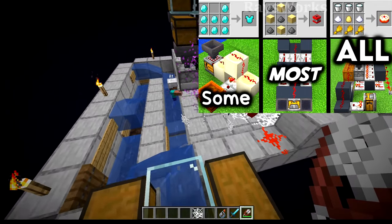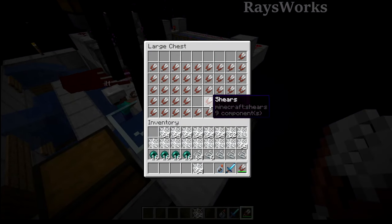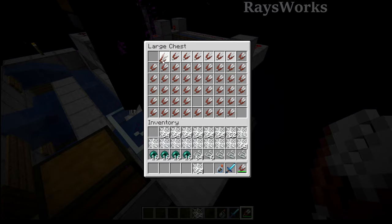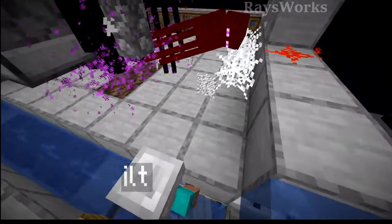So using my simple iron farm — which you can even build here in the End dimension — combined with the auto crafter, you can automatically craft some shears and have them being put into this chest, or you can just craft a bunch ahead of time and place them in. And since we're using unenchanted shears, we do need to make the player go fairly slow until they have time to mine up all the cobwebs.